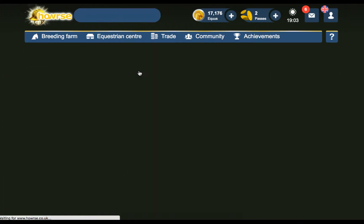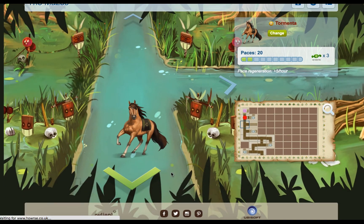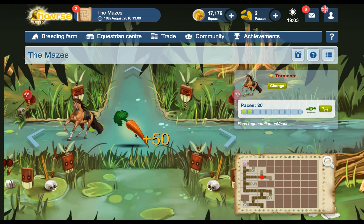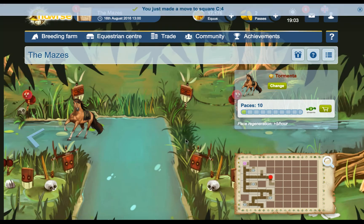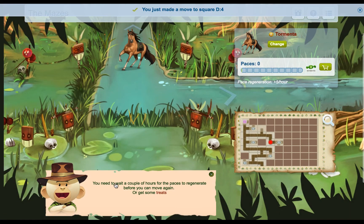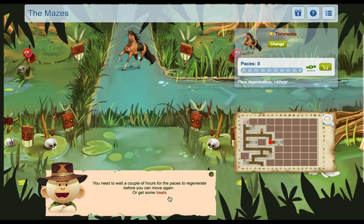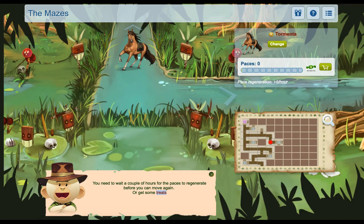Go up, get the treat, then come back down. We come down and then go across - keep going. We are here and just need to keep going. I think we're going to run out of paces before we get much further - looks like we'll just have one more move. You need to wait a couple of hours for the paces to regenerate before you can move again, or get some treats. You can buy treats and they'll probably do an offer at some point - I'd advise waiting until they do that because it'll save you a little bit.